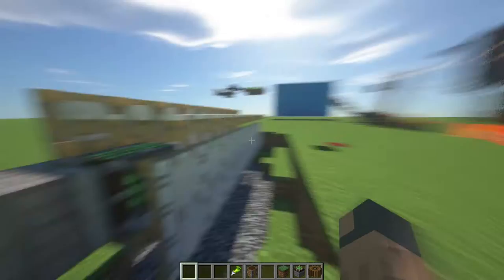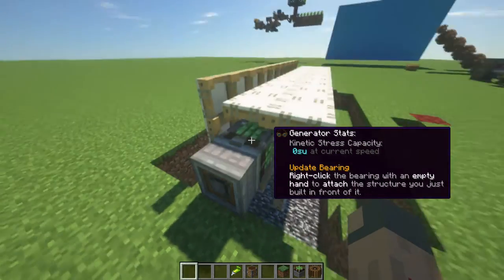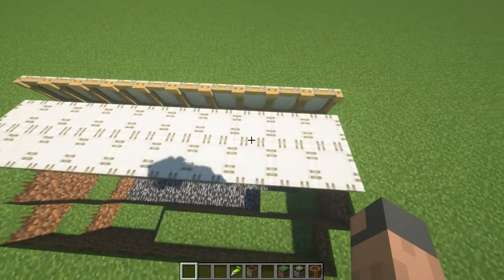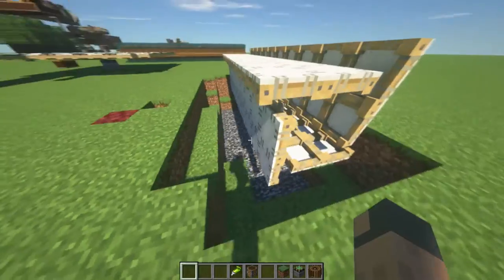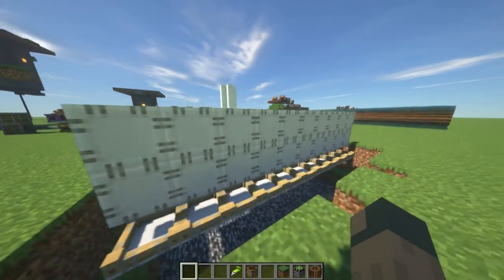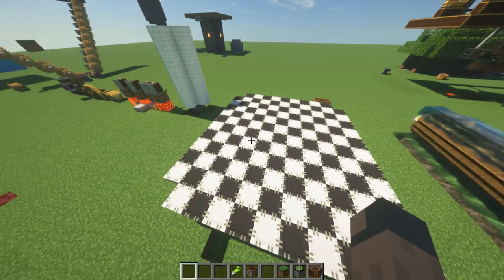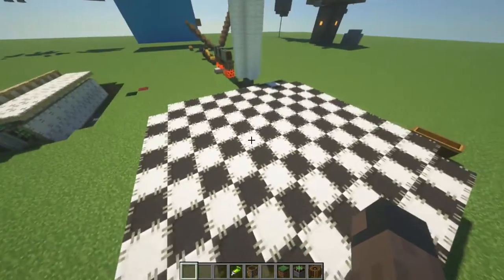I will be using white sails instead. To optimize the space, I'll probably make a design like this, but this actually wastes a lot of white sails. I have about 65 here but it only says 5000 power. So maybe just make it in a traditional windmill shape or something like that.